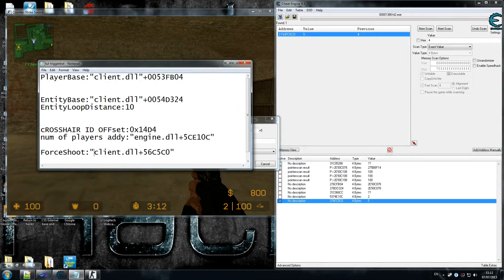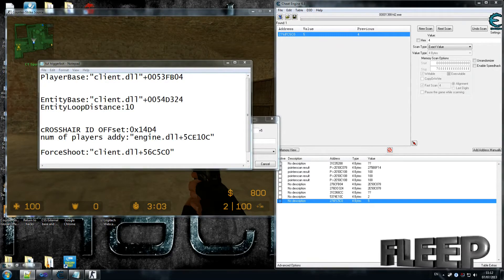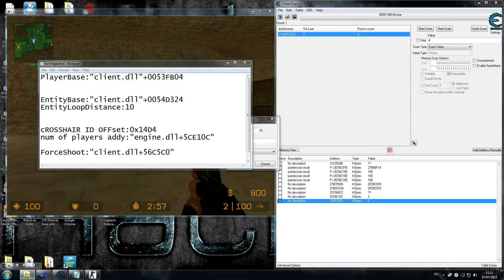Once we've found our enemy, we call that address, set it to 5, and we shoot. That is it for searching for stuff. What we're going to do now is start coding, so I'm going to close Counter-Strike. We have all our information now, which is great, and hopefully we can make some beautiful things happen. Let's get coding.